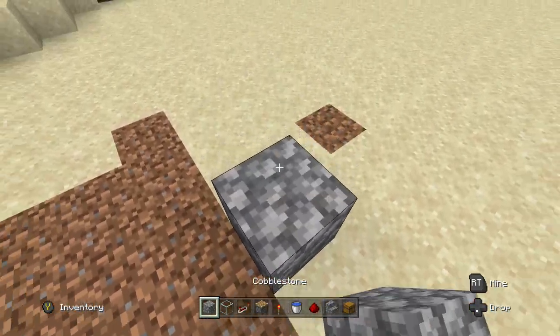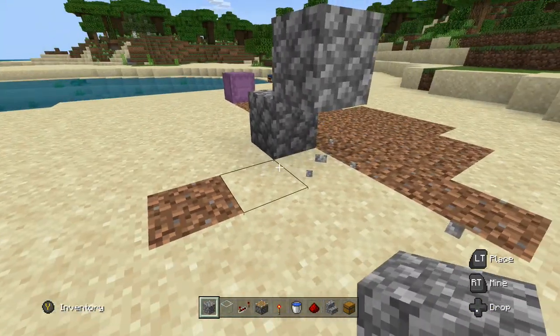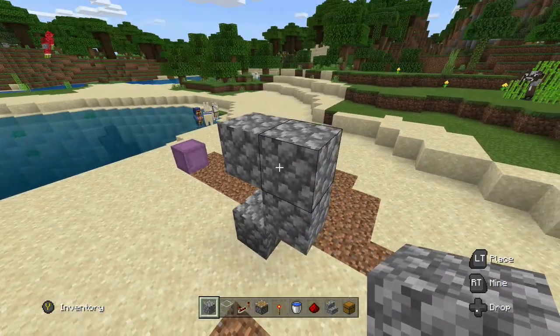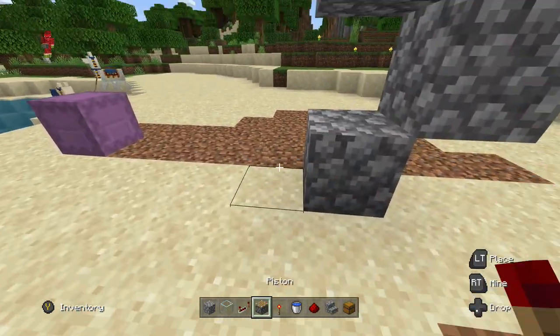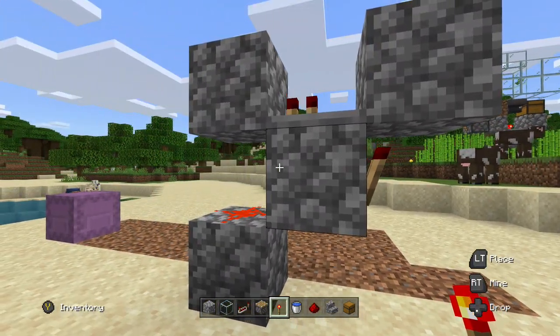First thing you're going to want to do is create a staircase, break that block, extend it up by one and make a Y. Then you're going to break the middle block, put your repeater facing towards the stairs, place a redstone piece right there.